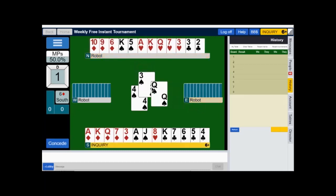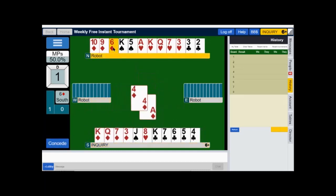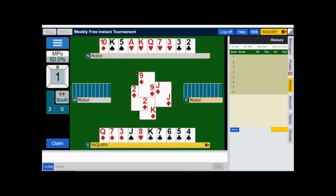I'm going to go ahead and play low. I'll capture the queen and pull trumps. They both followed, and the jack fell. This gives me an extra chance because now I have an extra entry to dummy.